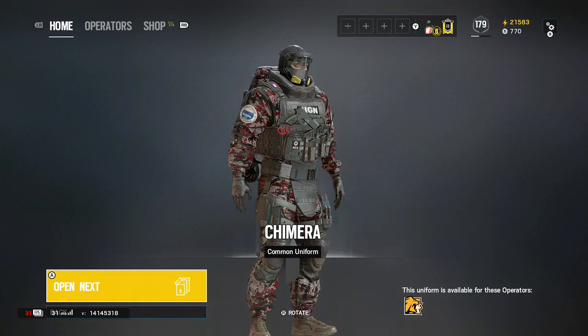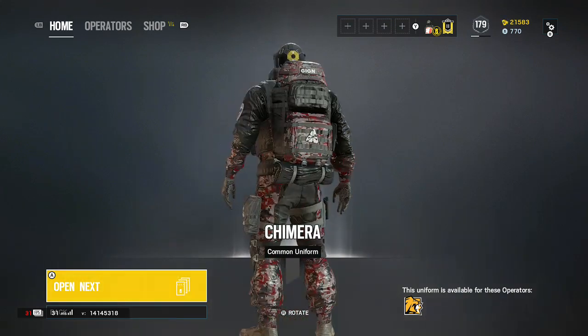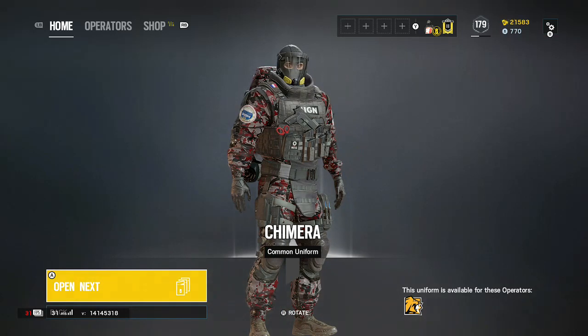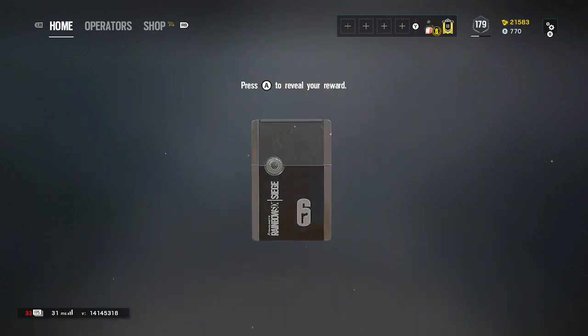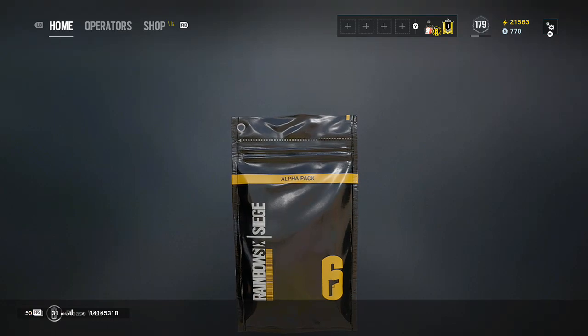More alpha packs. That's one of the ones that I wanted. I genuinely wanted Chimera for Lion because it looks ten times better than the actual Lion uniform. Thank you, Yubi. For both black ices — half the shit I've gotten in both of the alpha pack videos has just been amazing. Thank you.